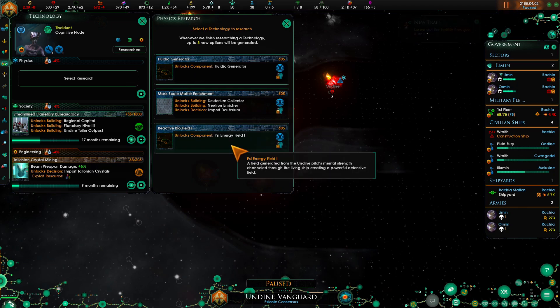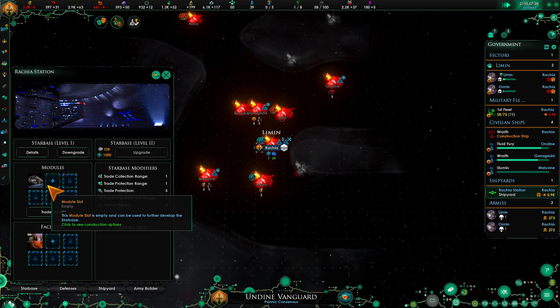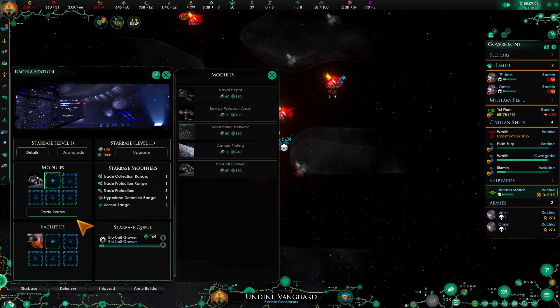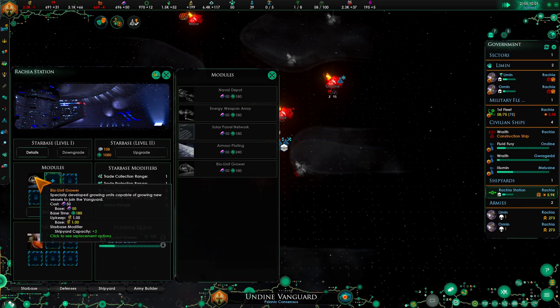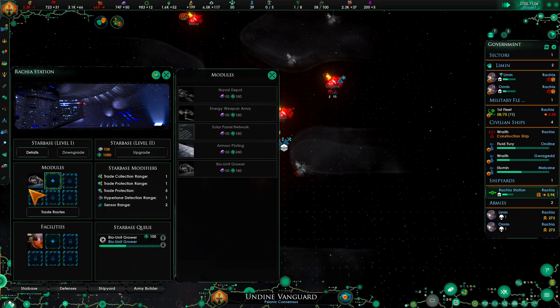Since it's the only thing we can go for we're going to add more food. Let's go with the scyfield one - this will help our ships as well. For the Undine, each of the bio unit growers actually gives two shipyard capacity, so at maximum you have twelve - not too shabby.